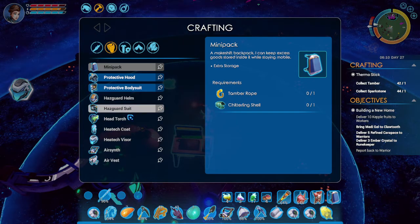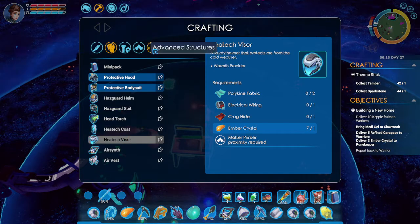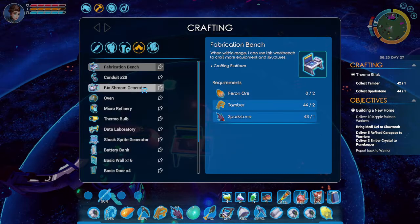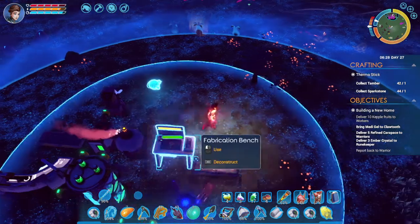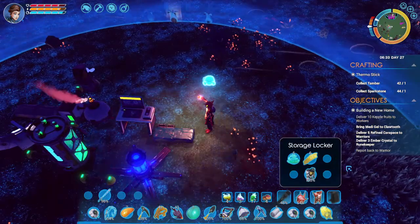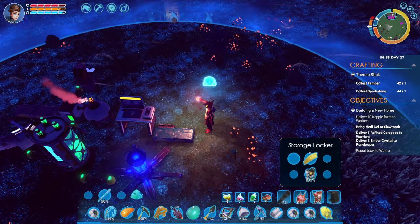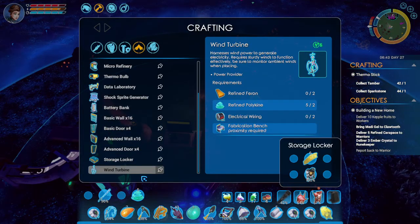Protective hood. Protective body. What do we need for the heated matter printer? Let's see what we need for the wind turbine. Oh, we might actually have that. We need wiring.